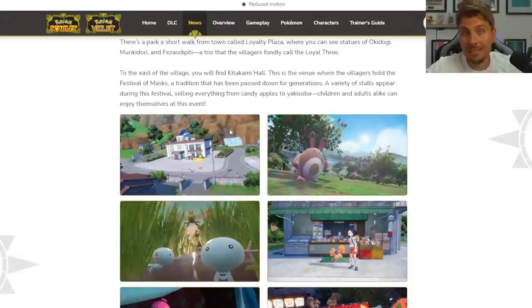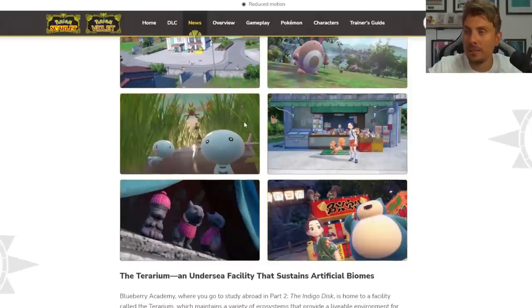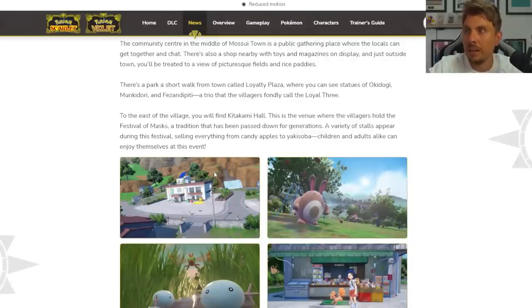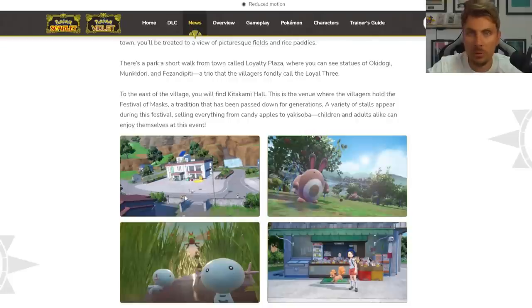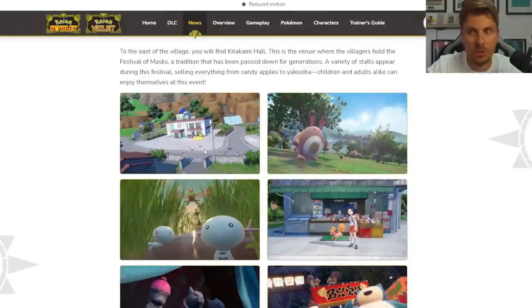We've seen a bunch of footage in the DLCs and the original trailer for the Teal Mask about Kitakami town and the Loyal Three, and the new DLC trailer goes a little further. Masuitown doesn't seem like a big village, but the description mentions a bunch of things nearby — the plaza and some shops where you can presumably buy items to help train your Pokemon, maybe some new items appearing in these games.